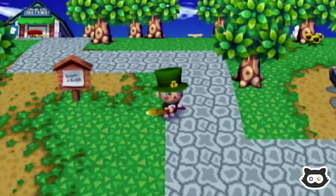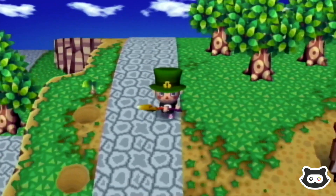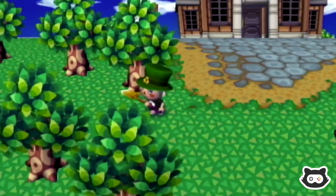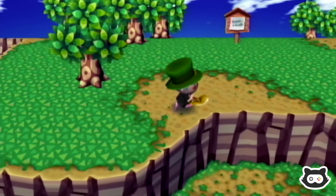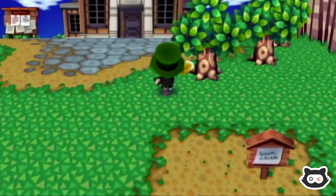Was there a notice on the notice board? We are still looking for the fossils of course — maybe they'll be easier to see during the day. No new messages. We'll have a quick wander around, see if we can spot the fossils and talk to some villagers as we pass them.